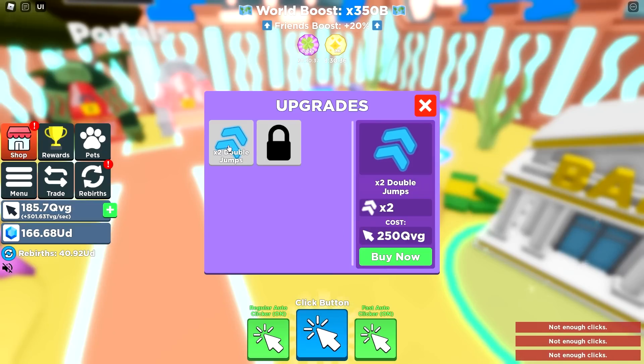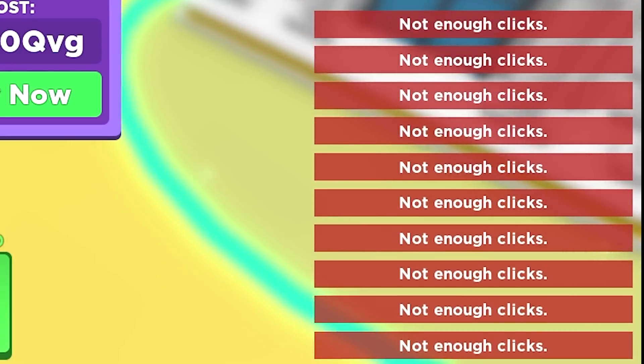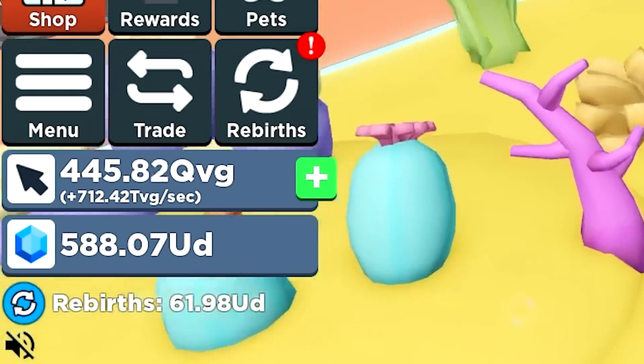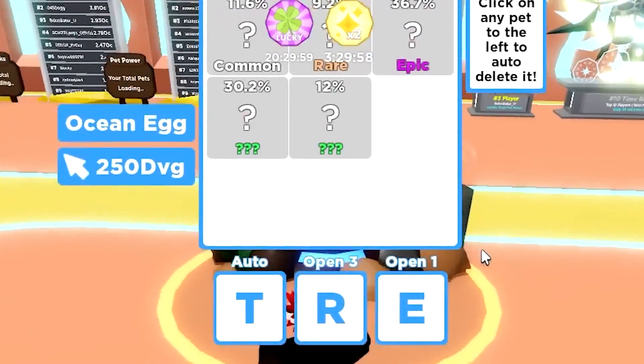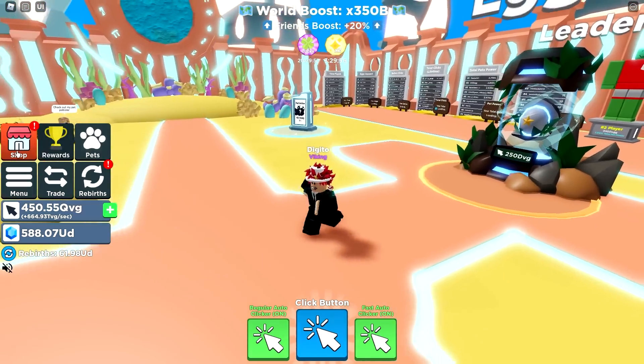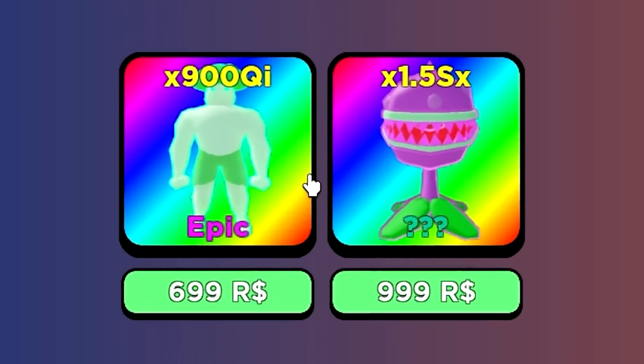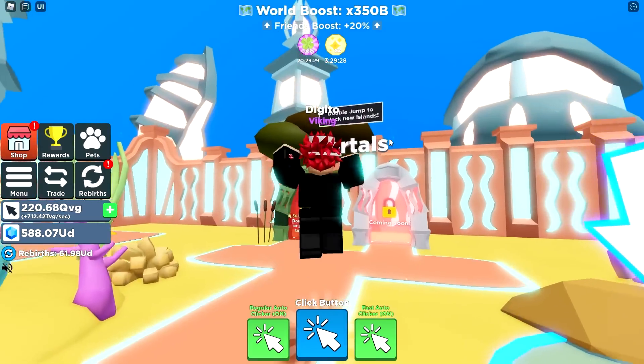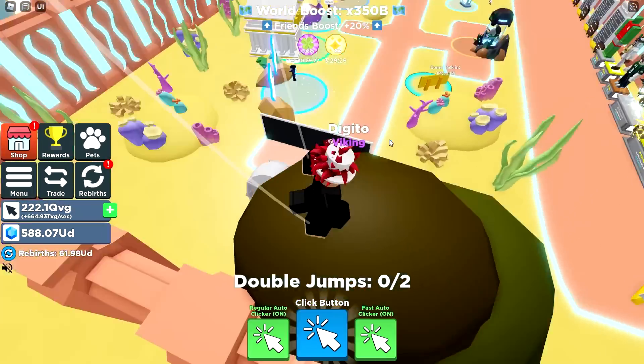I want to buy the double jump but I don't have enough clicks. We need 500 QVG clicks and we only have about 450. There's also a new egg — it's probably bad. The shop has something but it's very trash. I'm just gonna buy the double jumps. Oh, we can buy triple too!